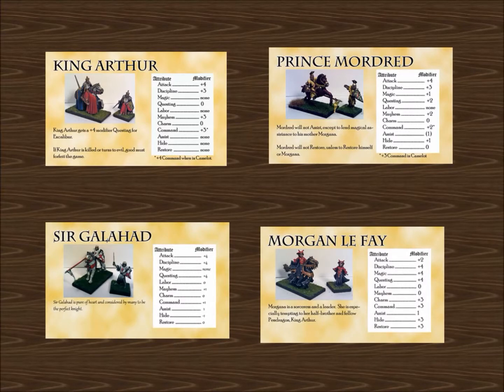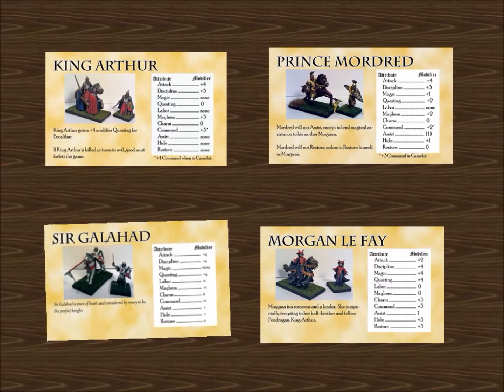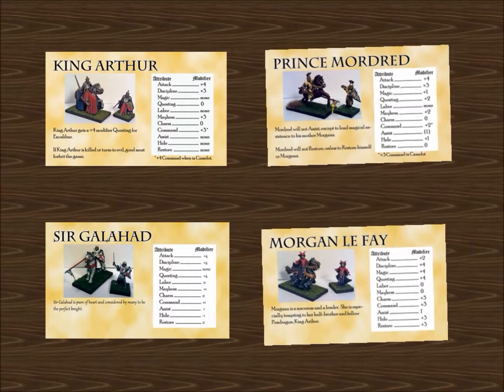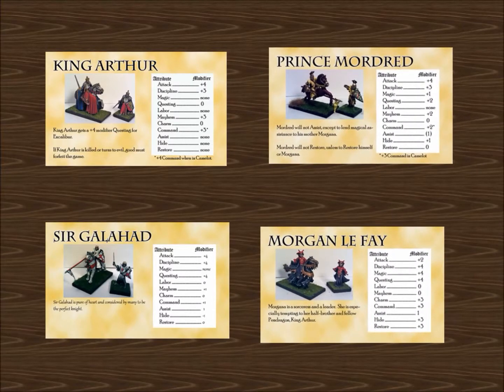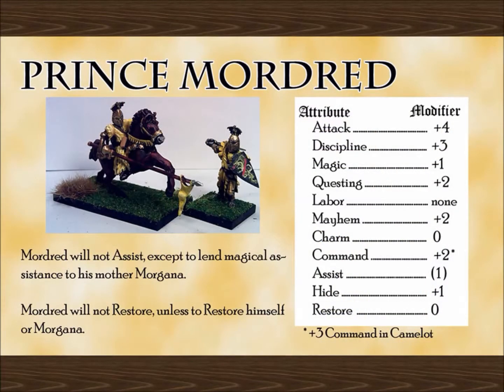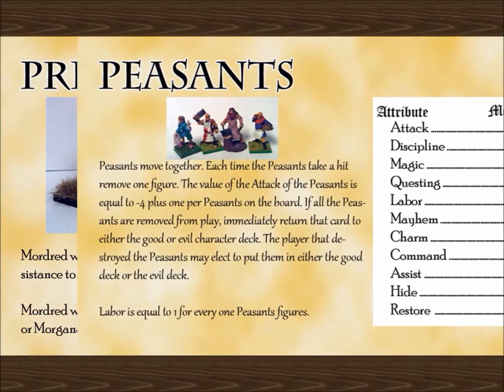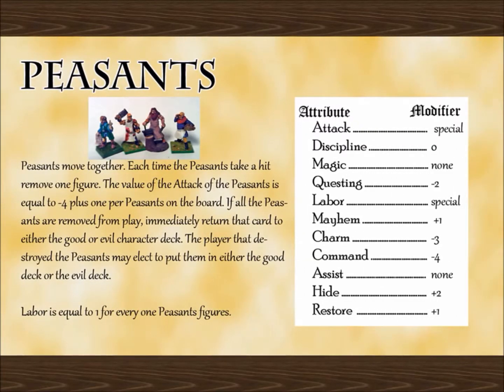At the beginning of the game, you'll be dealt two characters. If you're playing the loyal side, you'll be dealt two good characters, like King Arthur or Sir Galahad. But if you're playing the usurpers, you'll get two evil characters, like Prince Mordred and Morgan Le Fay. Some characters are very powerful, others are not, but they all have an important role to play in telling the tale of King Arthur.